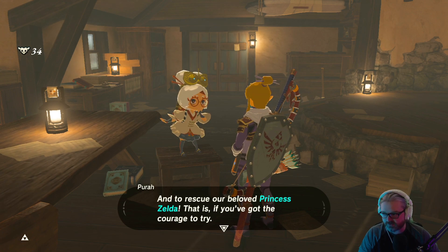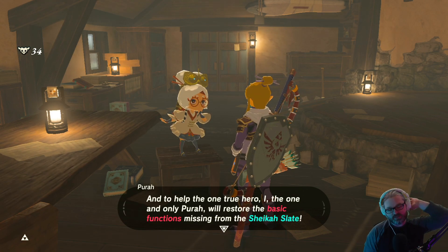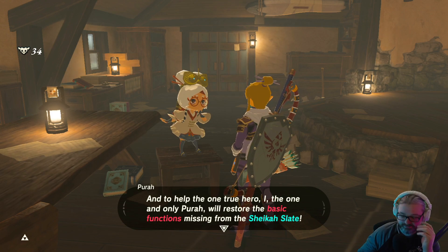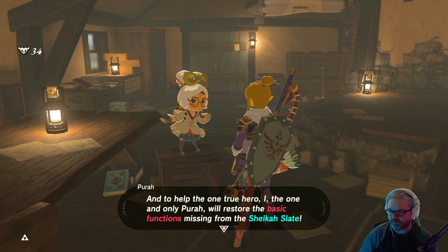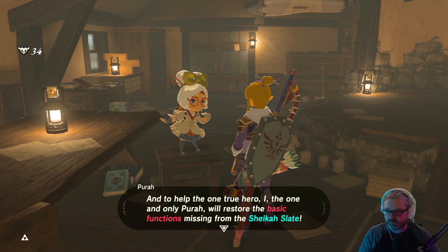And to rescue your beloved princess — that is, if you've got the courage to try again. To help the one true hero, I — the one and only Purah — will restore the basic functions missing from the Sheikah Slate, a.k.a. camera mode. Unless you actually gave me something better, in which case... it's about the only way to figure out anything about your personality, other than people talking about it.